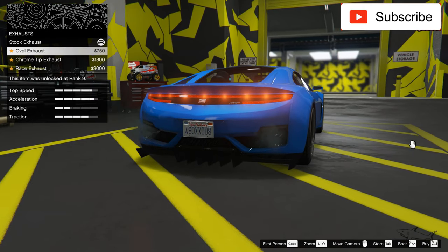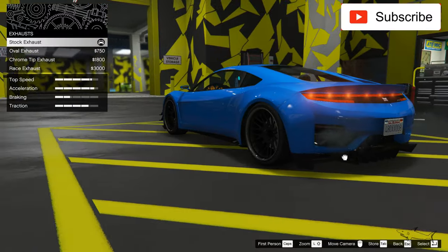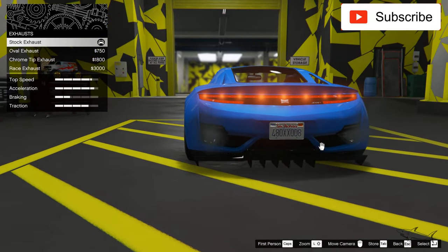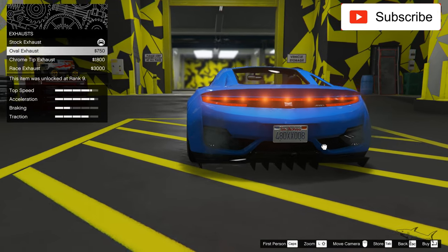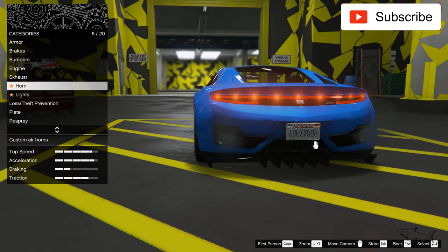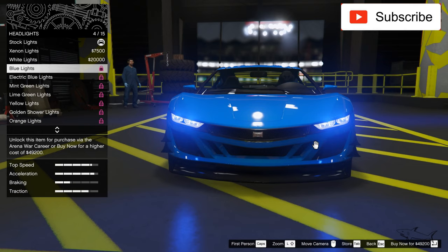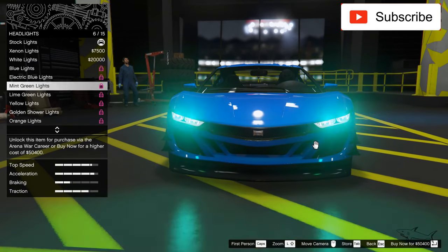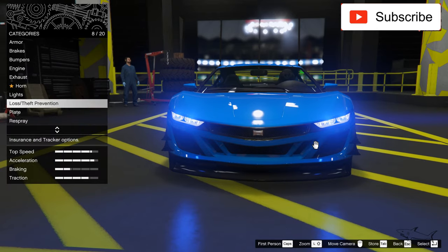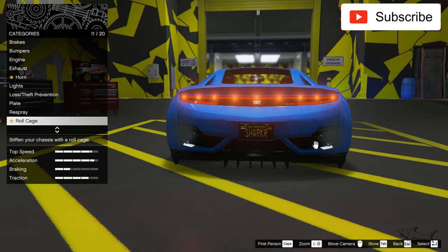Now let's take the best engine and see some exhaust pipes. I'm on a PC so pressing down doesn't do anything, but I like the stock exhaust better. When it comes to headlights, I'll take the blue lights — they look amazing.